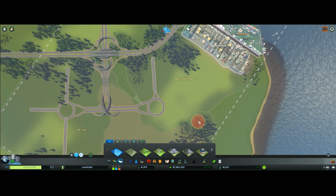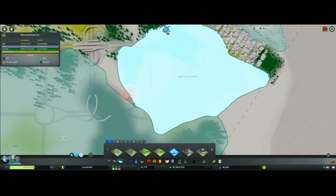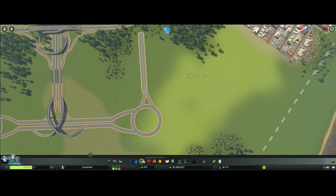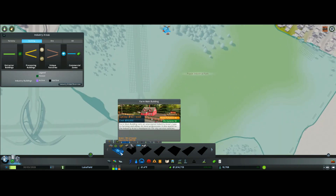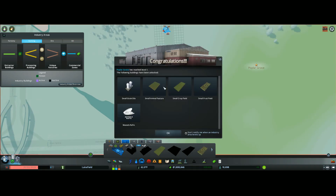Let me just double-check — yep, we've got everything out in districts. I'm just going to bring this district up a little bit further and down here. Okay, that works. What we're going to do next is click on our farming. Before we can do anything with farming we have to put down the farming main building, and I'm going to put that right here. It has to be in the same district that you're working in.